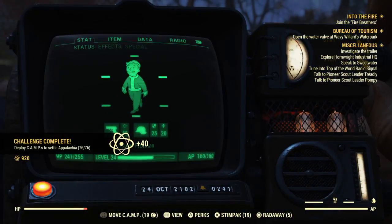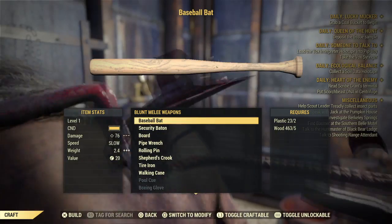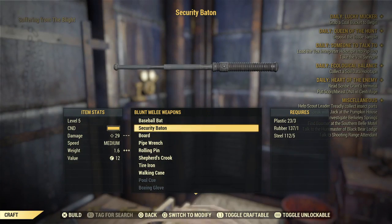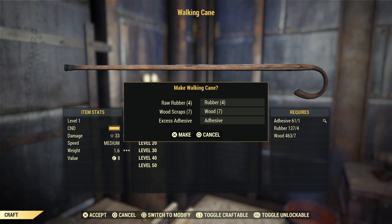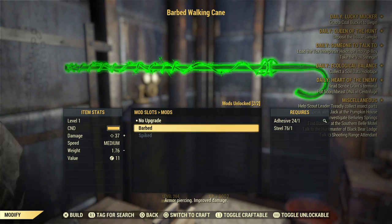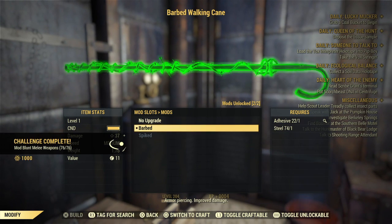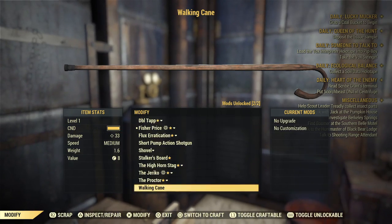Up next we've got the one-handed weapon challenge, and at some point I also unlocked mod blunt weapon, so we're going to do a blunt one-handed weapon to knock out two at the same time. I went with the cane — same idea as the board. With the cane you just switch between the barbed upgrade and no upgrade, doing it for half the price basically. And it's that easy.